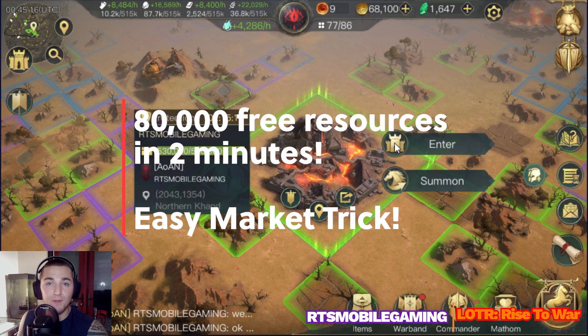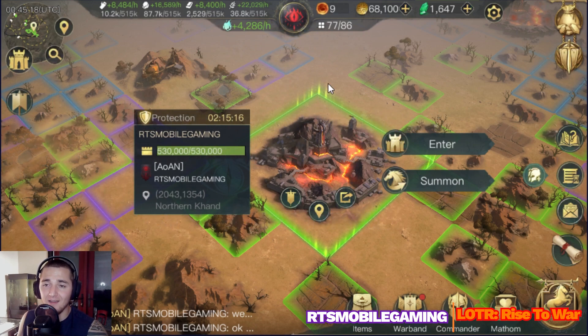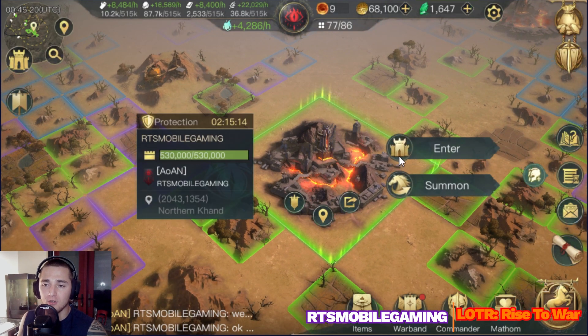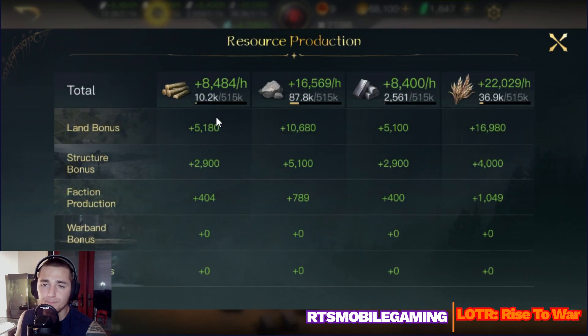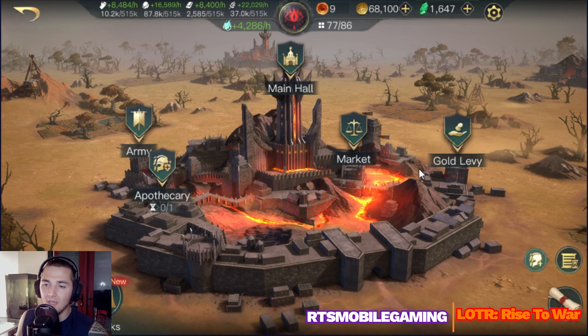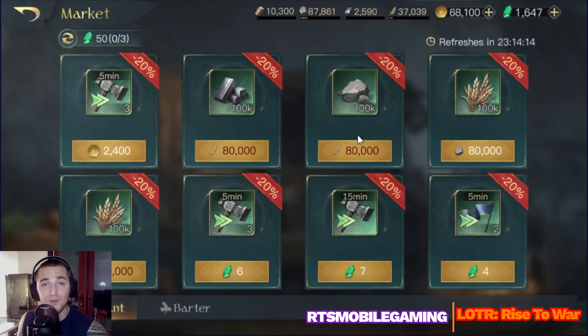If you haven't paid much attention to the market yet, early on in the game for sure it's a good time for you to take a look now. You can see up top here I am running low on pretty much every resource except for stone. I have some pretty good bonus resource per hour for my tiles but my stores right now are running extremely low. We all know that resources in this game are really hard to come by.